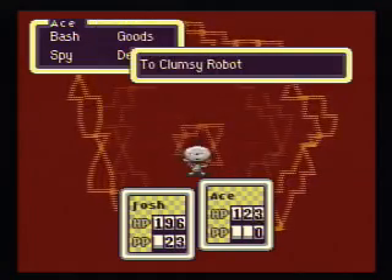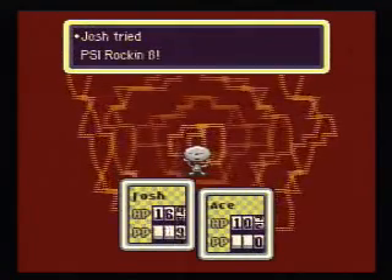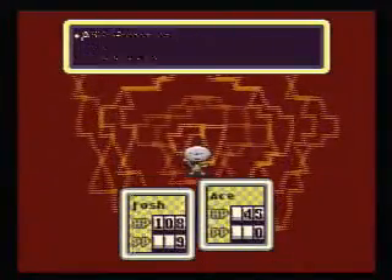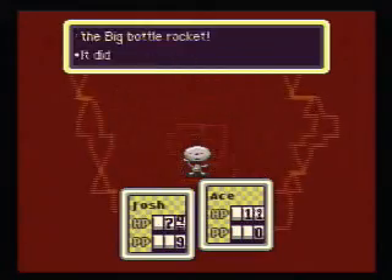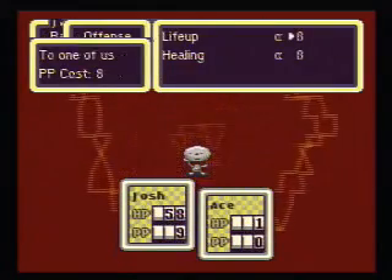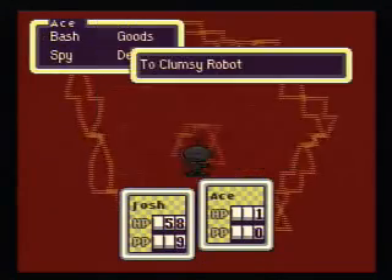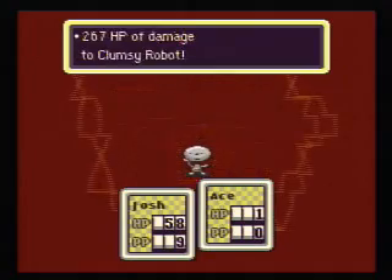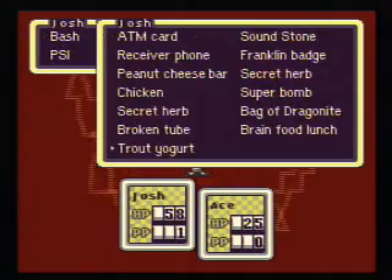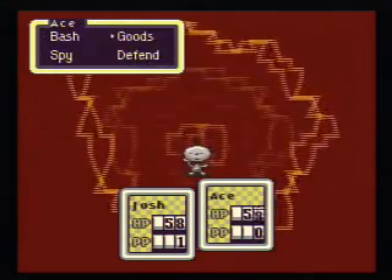This guy also has high speed, so he'll be going first, and it makes him have high evasion. So he'll dodge Bottle Rockets quite often. I'd just throw all the firepower you've got at this guy. I'm out of resources except for this one super bomb — I hope that's enough.